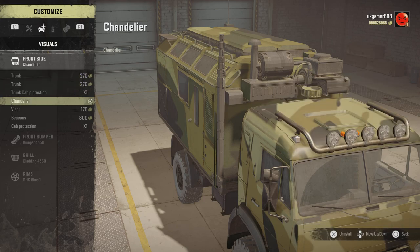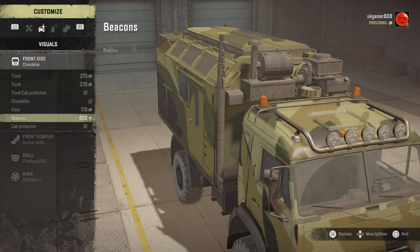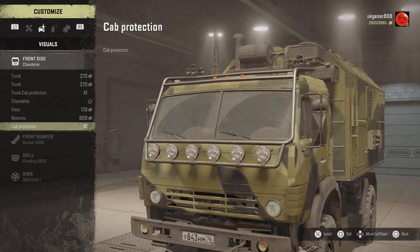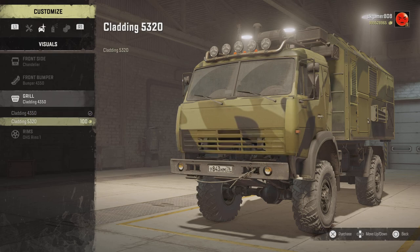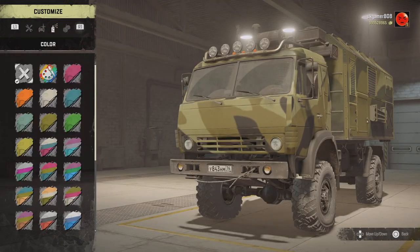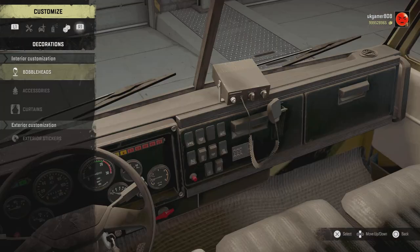Moving to the front add-ons we've got a trunk on the top, a visor, and the chandelier which is the lights hanging off the front - I like those. There's also a visor and beacons, cab protection with an extra bit of protection on top of the cab with another load of lights on the front. Moving down to bumpers there are two different bumper options, lights in the grille or without, two different rim options, and quite a few color choices with stripes available.